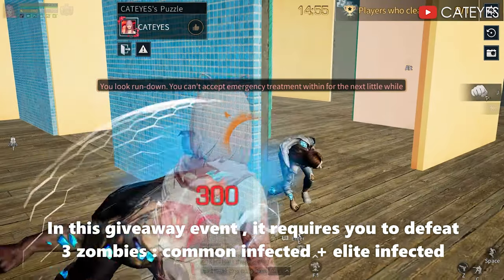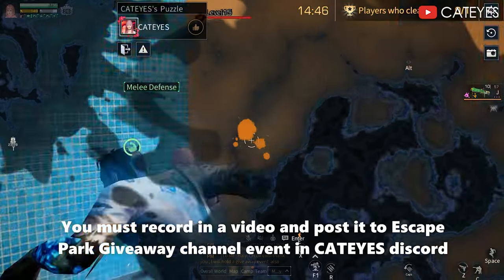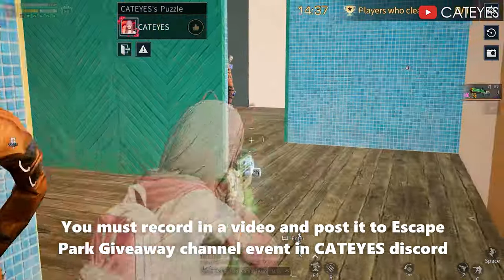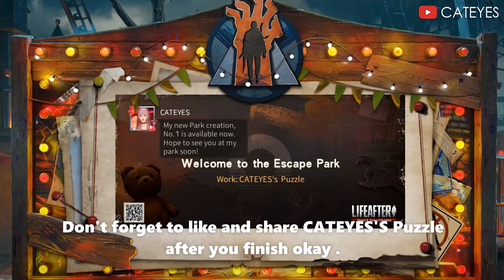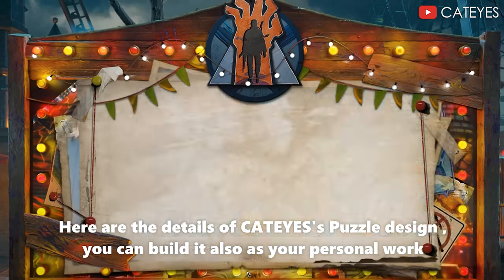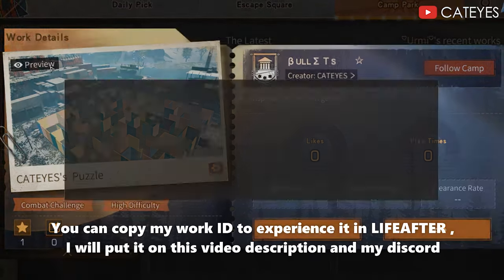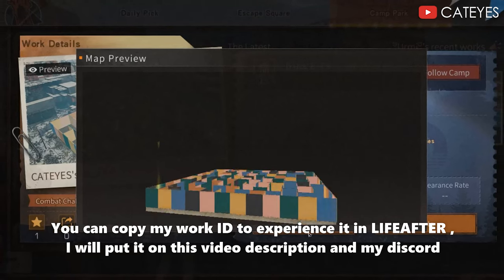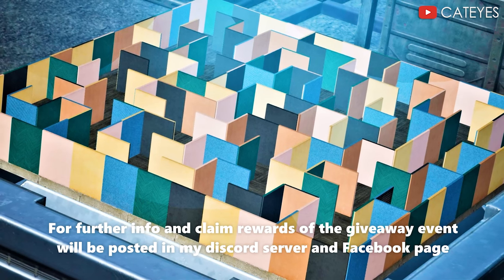Let me show you like this. You must record it in a video and post it to the escape park giveaway channel event in CatEye's Discord. Don't forget to like and share CatEye's puzzle after you finish. Here are the details of CatEye's puzzle design. You can build it also as your personal work at your own risk. You can copy my work ID to experience it in live — I will put it in this video description and my Discord server. For further info and to claim rewards of the giveaway event, I will post it in my Discord server and Facebook page.